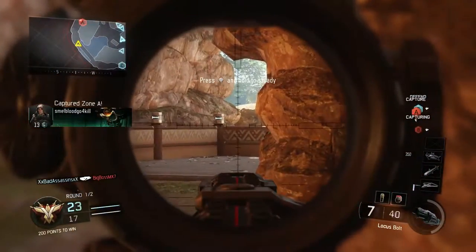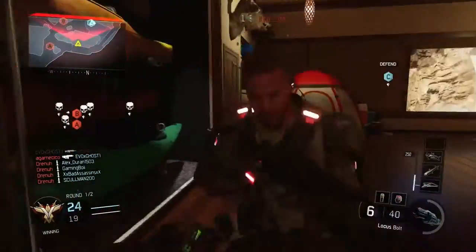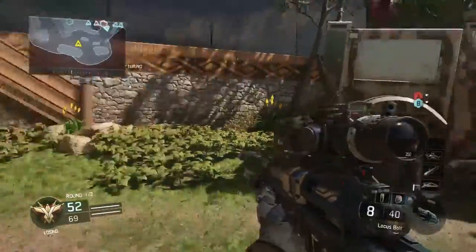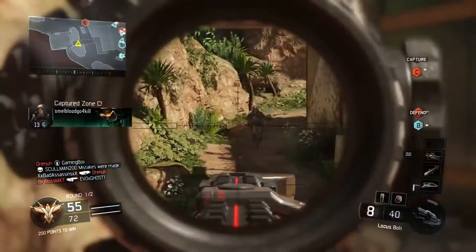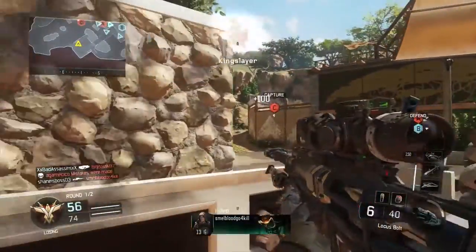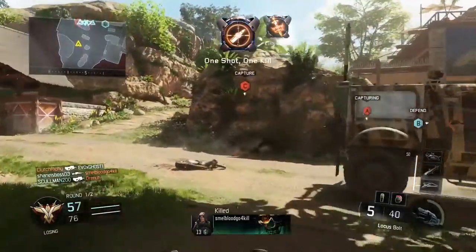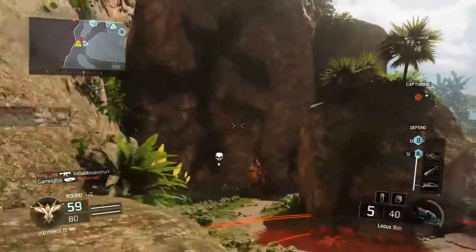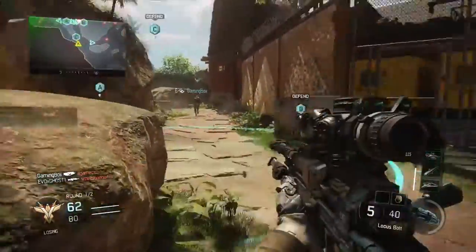Hostile Hellstorm inbound — take him out! Oh my gosh, I got the kill. Brought my sensitivity up, see if that helps anything. There we go — that's a second kill. Third kill. There we go, got my UAV.